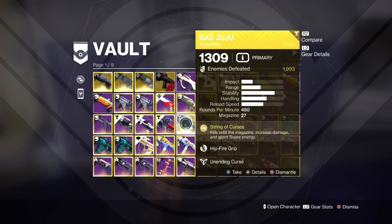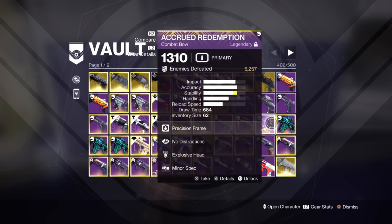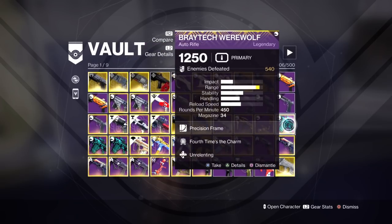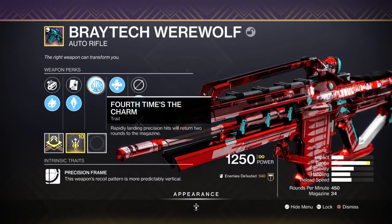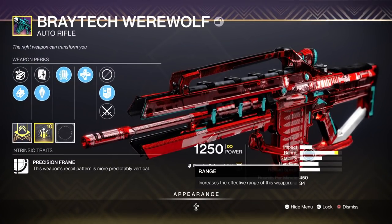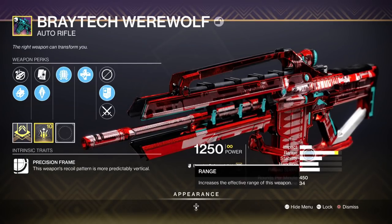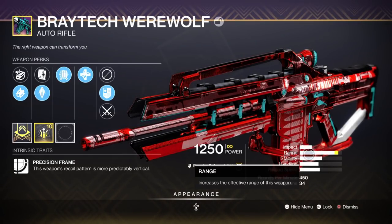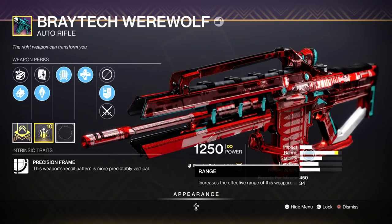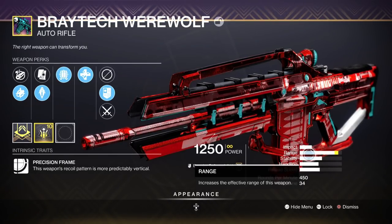Bad Juju — it's a pulse rifle, it's an amazing weapon. Use it. There may be chances to use this weapon. This one here is one of my best auto rifles I own because it's got Fourth Times the Charm, Armor-Piercing Rounds, and look at its range. This means I can take a champion from exceptional ranges. This is a very, very good auto rifle. The problem is it's very rare and you're not going to be able to get it.